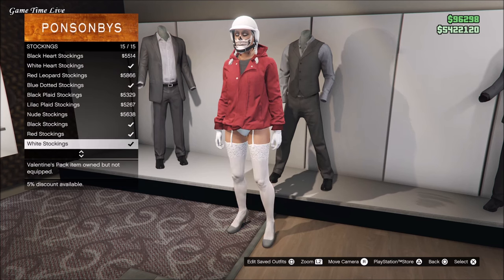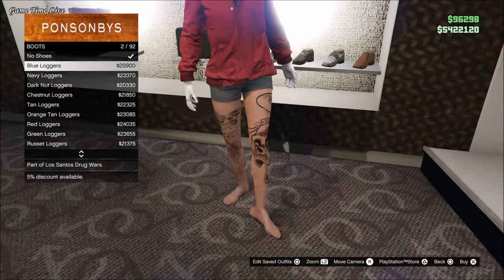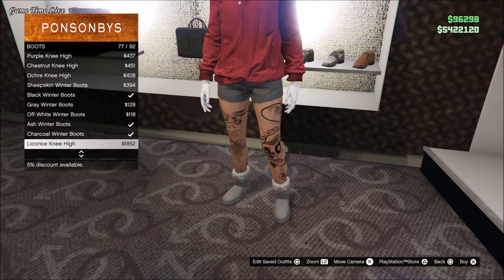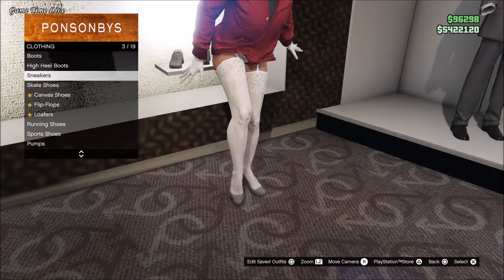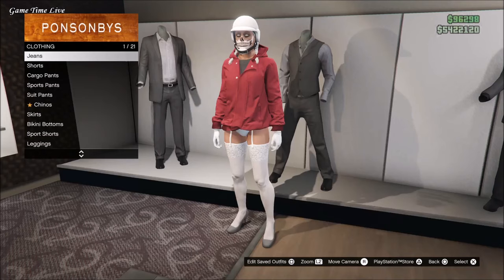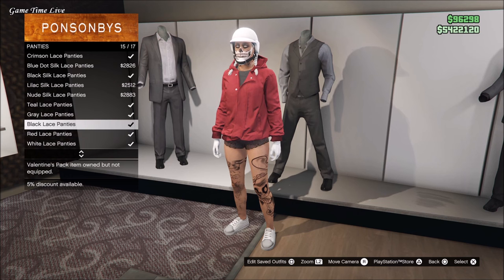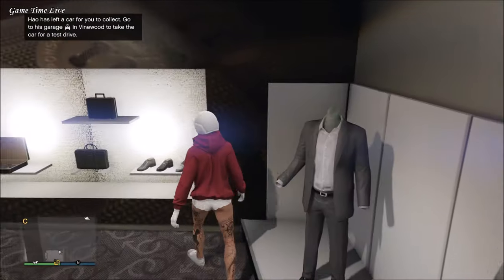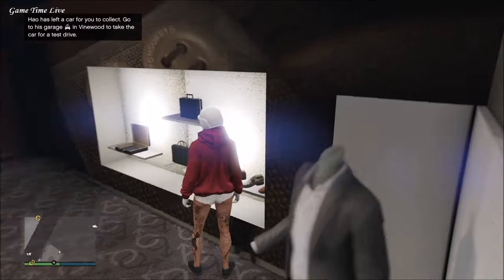This glitch is completely solo and very easy. The only requirements are a bike, which you can also get from the street, and you need to be able to register as a CEO with a CEO apartment. The founder of this glitch is Mr. Glitches — I will leave his Twitter link in the description, so make sure to check out his Twitter, drop him a follow, and like his posts.